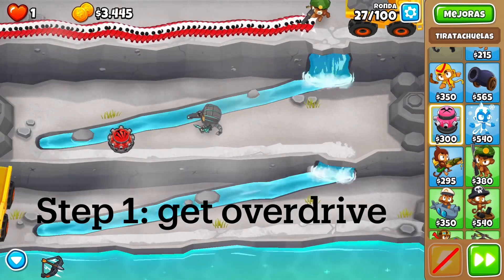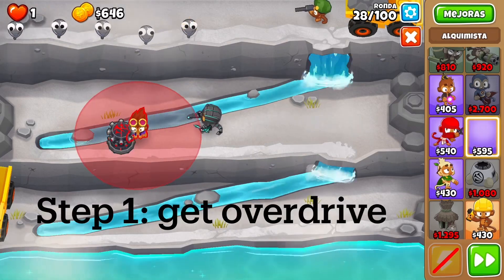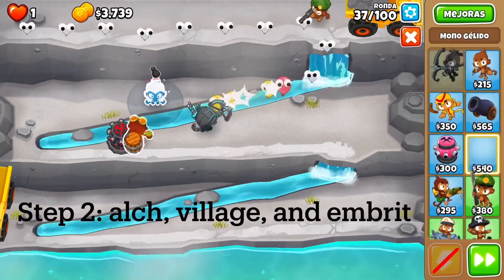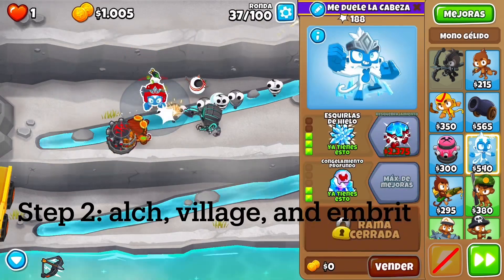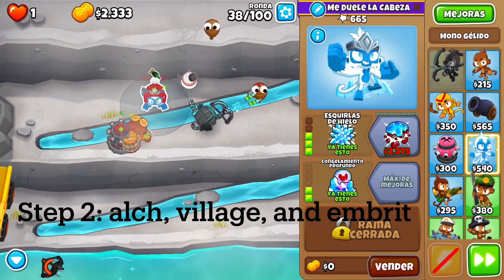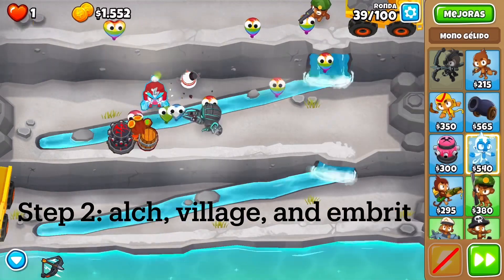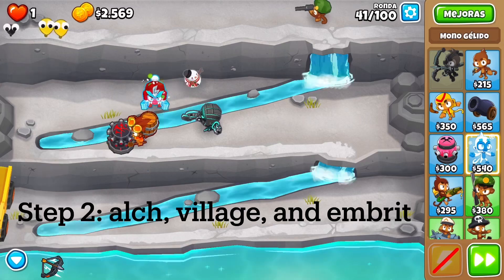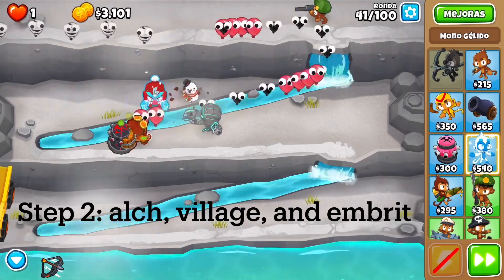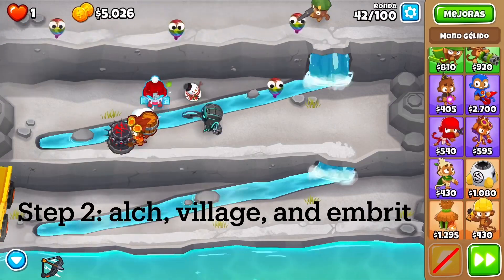Since it's a debuff tower, we're going to be using a tower that shoots really fast with lots of projectiles but low damage, because that's how we get the most out of it. I'm going to be starting with the embrittlement, the alchemist, and the Overdrive, as those are the towers we'll be using later on. I'm going to be showcasing it with a bunch of Overdrives and Primary Expertise — it's a lot of projectiles.